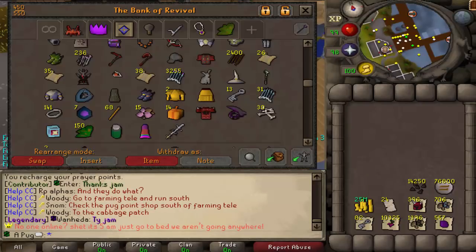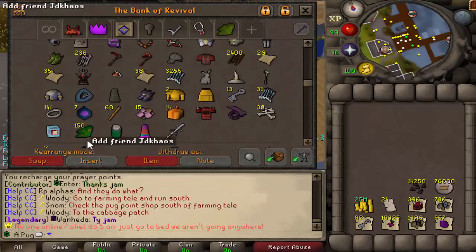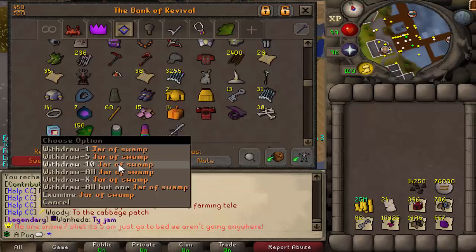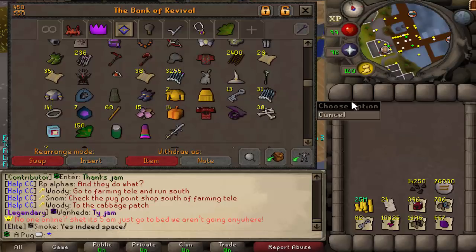We got 6 superior creatures. I don't remember all of the loots, but I know the Dragon Chain Buddy was one of them, the Torstals were one of them, and the Jar of Swamp was one of them. I think I got a Dragon Bolt loot too. Whenever you do kill a superior creature, you do get 420 pug points, so we'll have to remember that when we do the pug point counter.